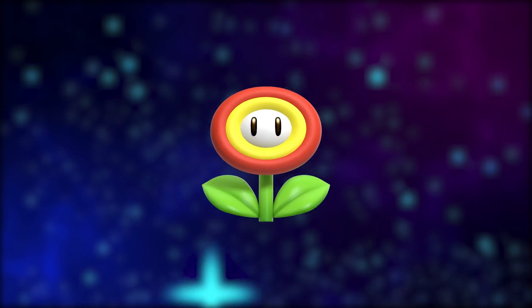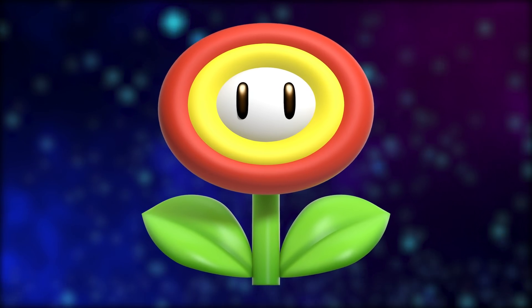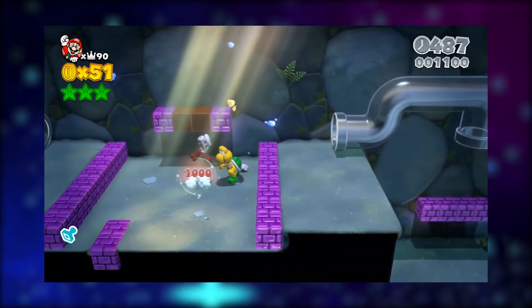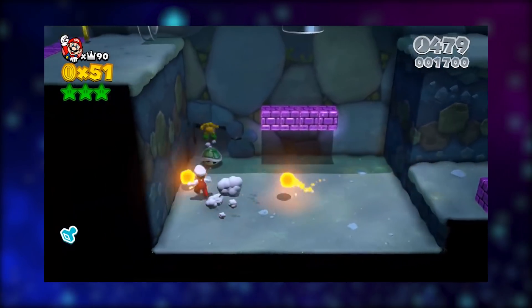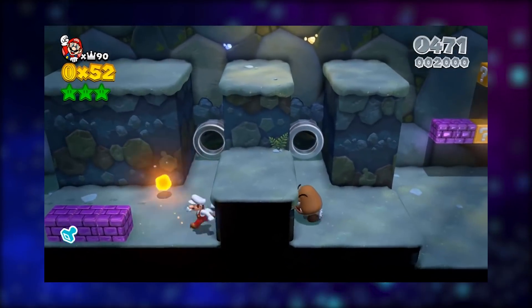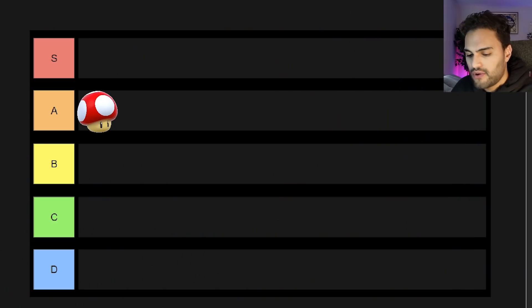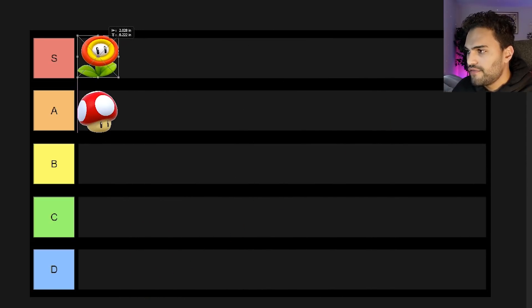Moving on, we have the Fire Flower. The Fire Flower turns Mario into Fire Mario and all other characters into their fire selves, with new outfits and the ability to shoot fire. One of the pretty awesome things is that you can shoot fire underwater, which doesn't make logical sense but works in the Super Mario world. I always thought this was an OP power-up. I'm going to rank the Fire Flower S rank, because we'd all choose a Fire Flower over a Mushroom any day.